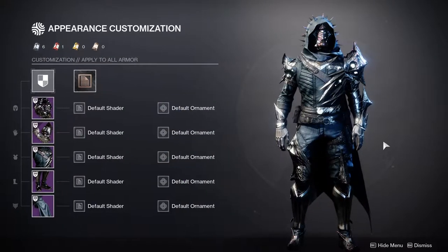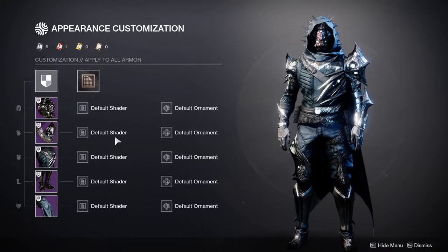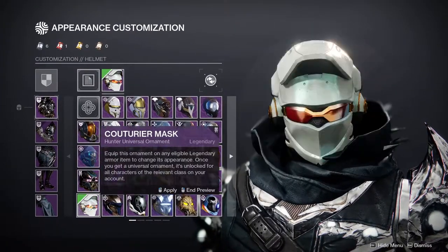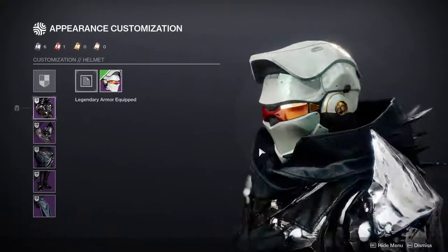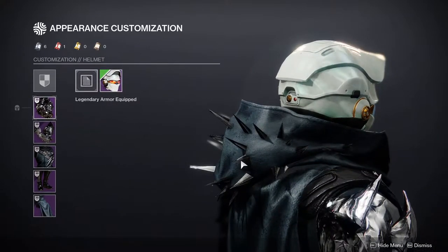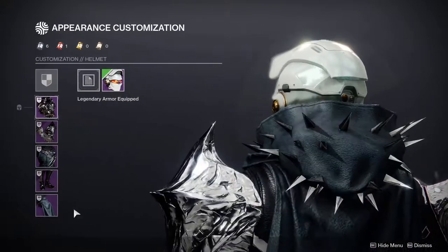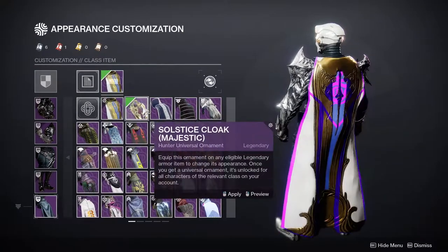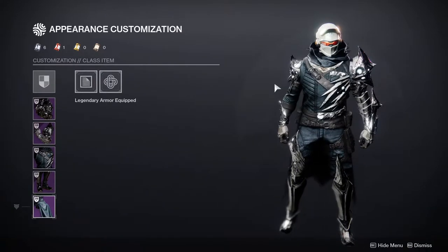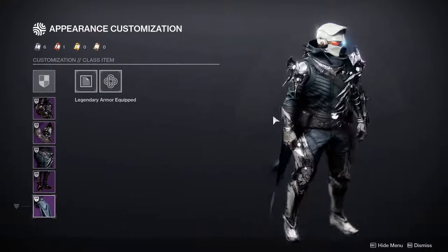Let's see what I would actually do with this. Before that, I do want to show you that if you wear a helmet that takes off the cloak, it actually puts the cloak down, which I think every cloak needs. I think this is a great idea — I would love to see this on every cloak, Bungie. Or just give us the option to take it out or put it down, that would be really cool.